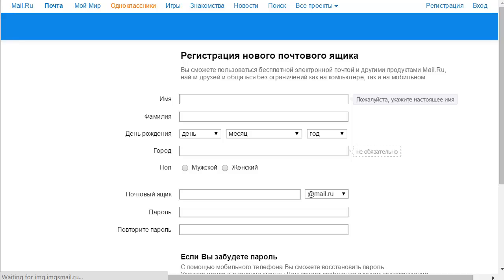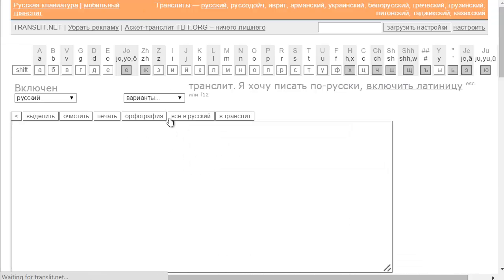You may also want to open another window — this is a website called translate.ru or translate.net. What this does is every time you type something in English, for example if I type a name, it will actually translate it into Russian Cyrillic letters. This is what you will need to create both the account on mail.ru and inside the game. I'd suggest writing something and then copy-pasting and saving that word so you have it ready.